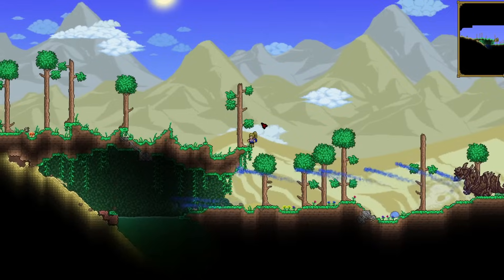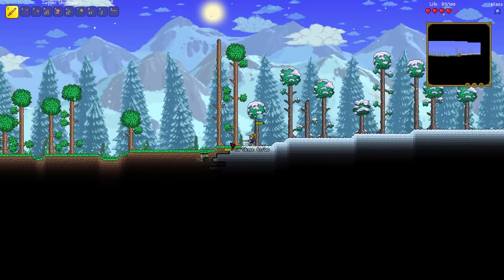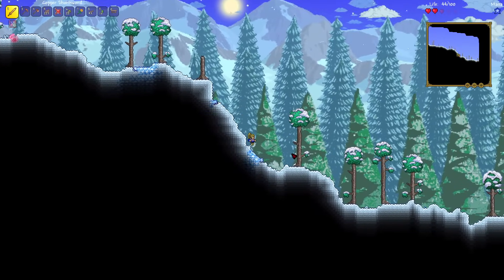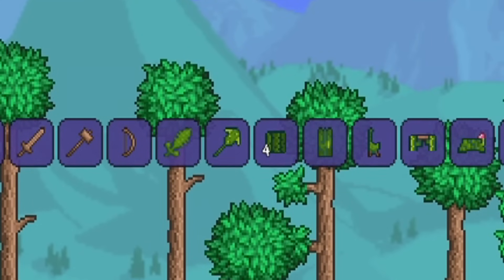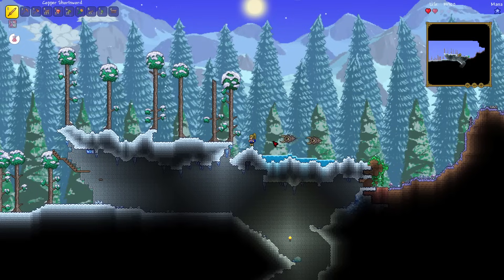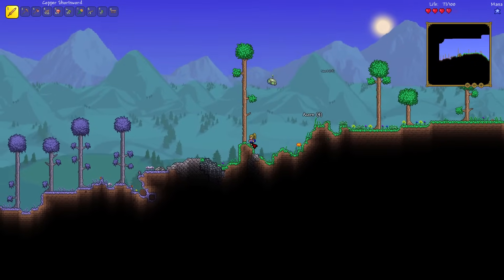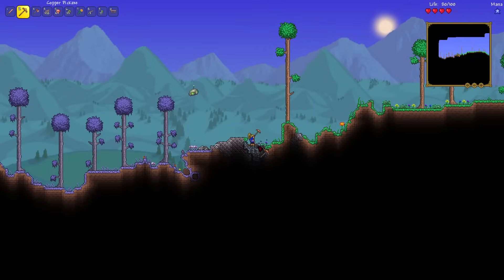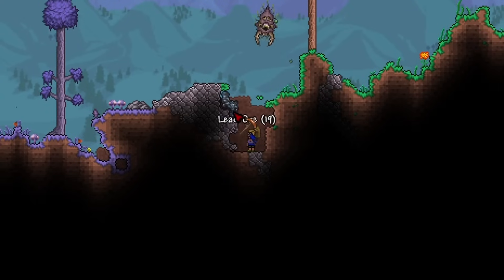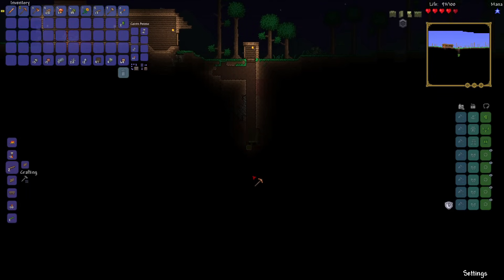I started off as anyone would in a Terraria world, collecting some wood. I went to the desert on the left and it wasn't easy - I got destroyed by a vulture. This is an expert mode world, keep that in mind. I decided to go right since there were vultures on the left. I also realized you can't make a cactus short sword. Heading past the snow biome I saw enemies I had no chance against, so I turned around. I found corruption on the left too, so I was at a dead end. There was some surface lead though, and short swords are very cheap to craft.